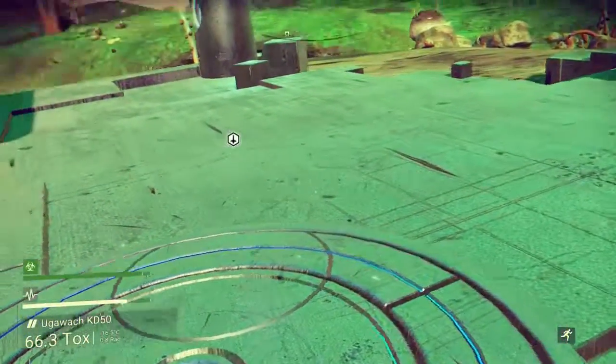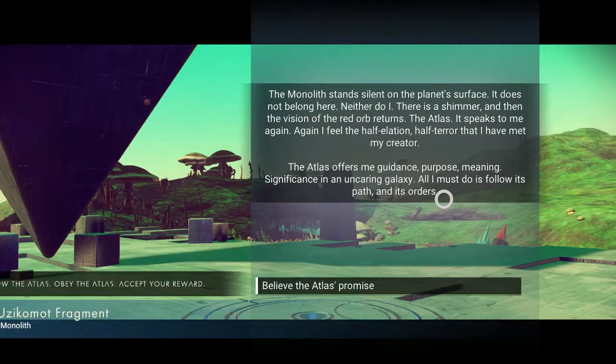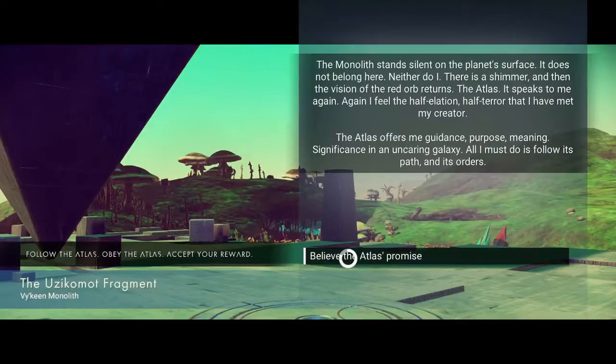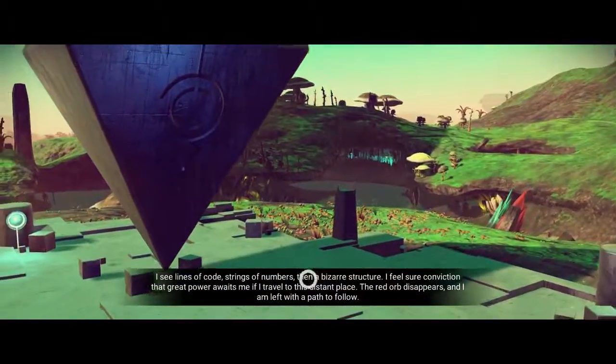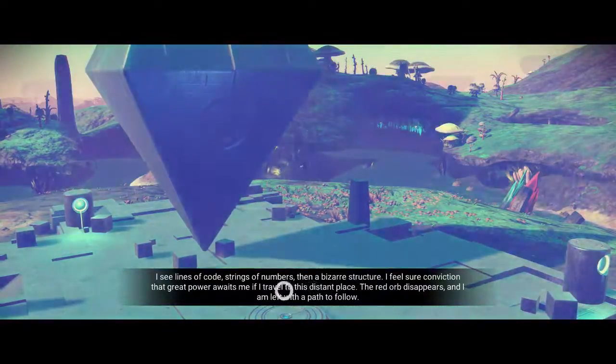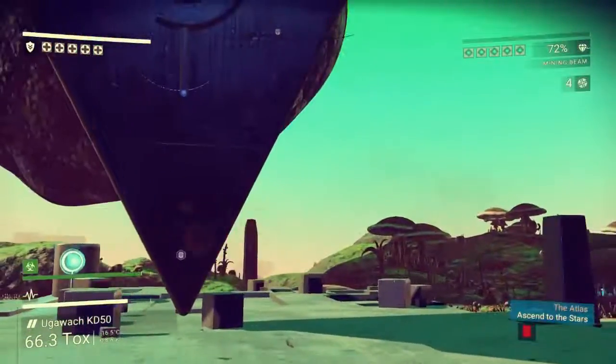Let's interact and see what it says. 'The monolith stands silent on the planet's surface. It does not belong here — neither do I.' Then a shimmer, and the vision of a red orb returns: the Atlas. It speaks to me again. I feel half elation, half terror that I've met my creator. The Atlas offers me guidance, purpose, meaning, significance in an uncaring galaxy. All I must do is follow its path. I see lines of code, strings of numbers, then a bizarre structure — a great power awaits. The red orb disappears and I am left with a path to follow. We're getting a warp cell from that, which is cool — we have to ascend to the stars.